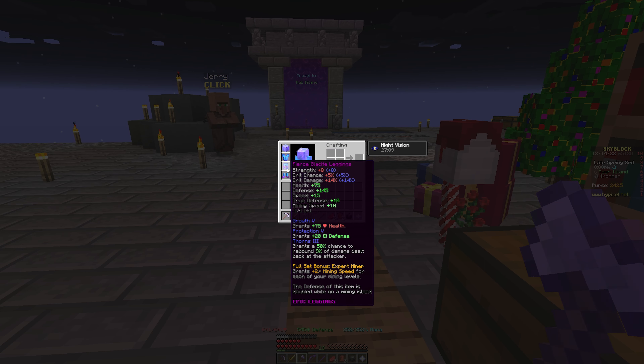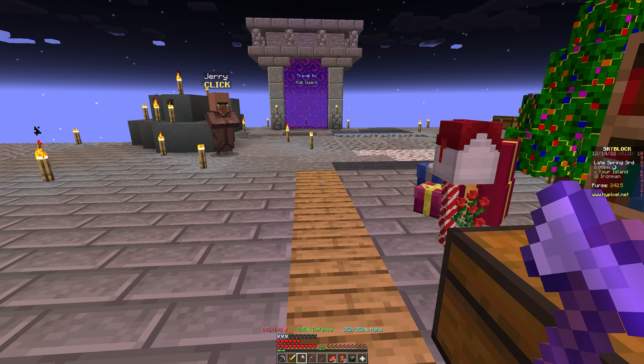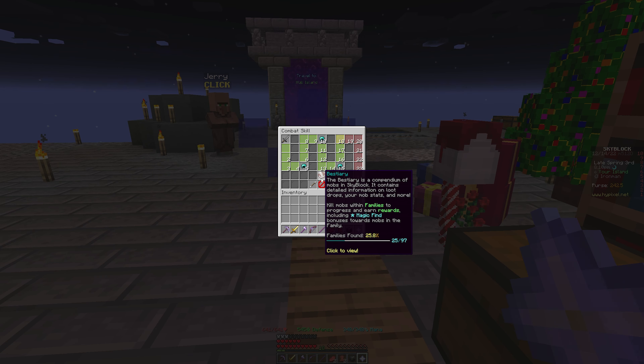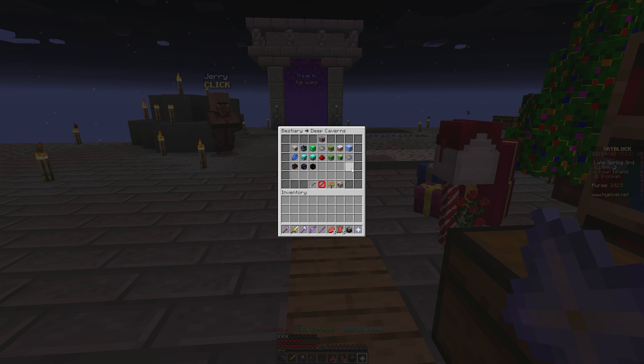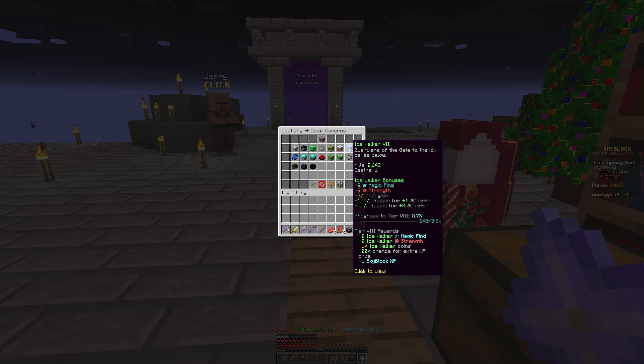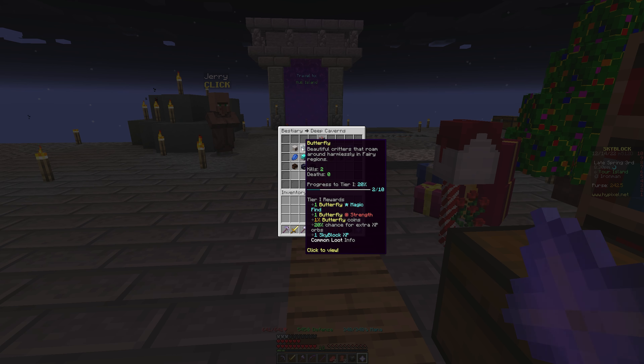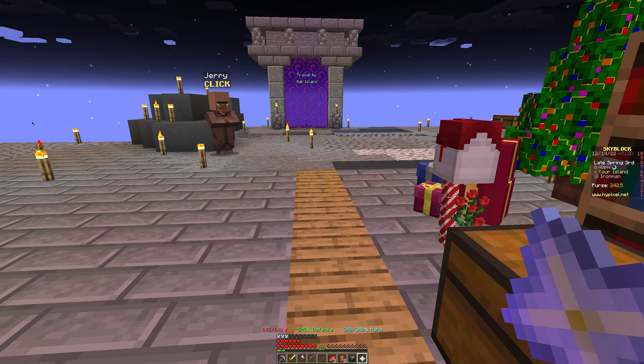I did farm up a full set of Glacite armor, which took quite a while. You get there under Skills > Combat > Bestiary — that's how you access deep caverns ice walkers. I killed 2,600 of them to get the full set. I got a few duplicates and sold those to a vendor, but yeah, I got the full set done.